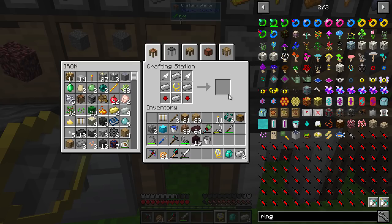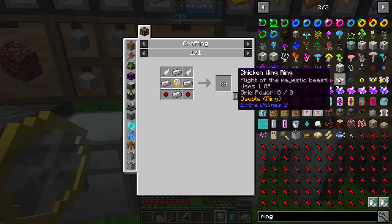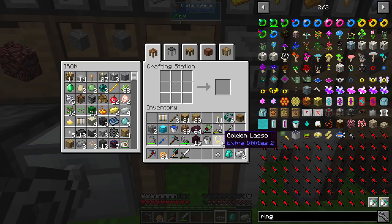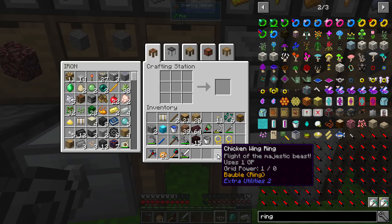Chicken wing ring - there we go. And you get the lasso back. So that is nice and useful to have. You can see there it uses 1 GP.